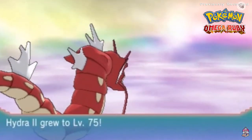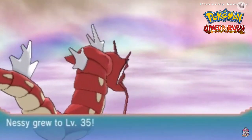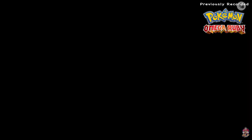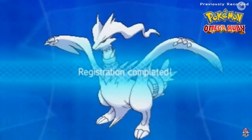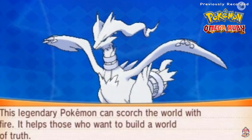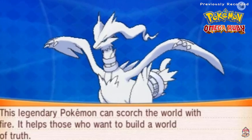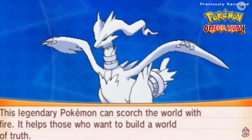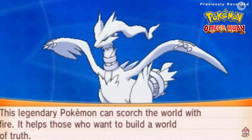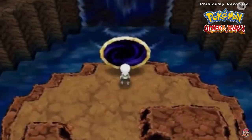Yes! We caught ourselves a Reshiram! Look at that — Nessie grows levels too. Reshiram: the Vast White Pokémon, Dragon and Fire type, 10 feet 6 inches, 727 pounds of pure awesomeness. This legendary Pokémon can scorch the world with fire and helps those who want to build a world of truth. I will not be nicknaming this one.